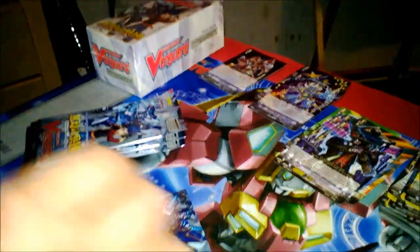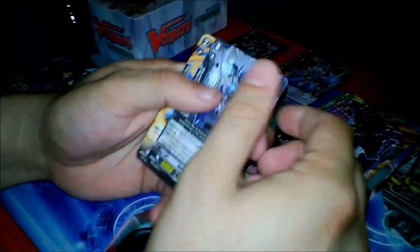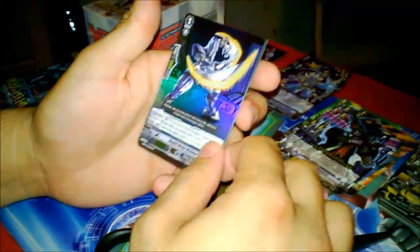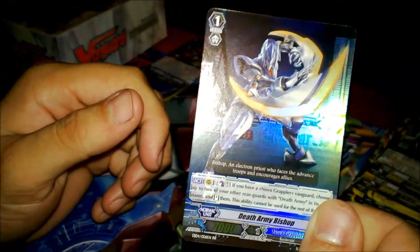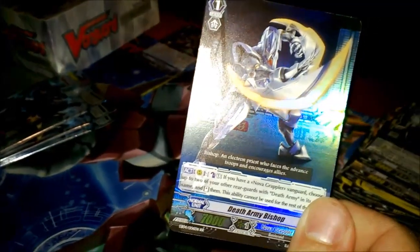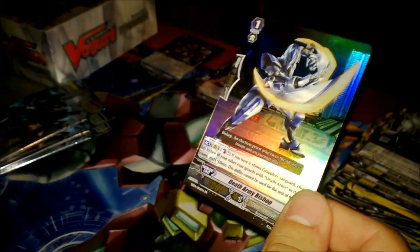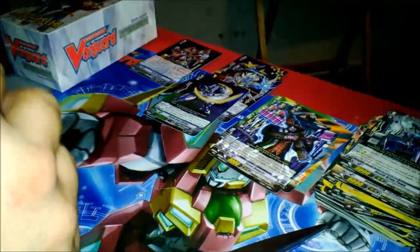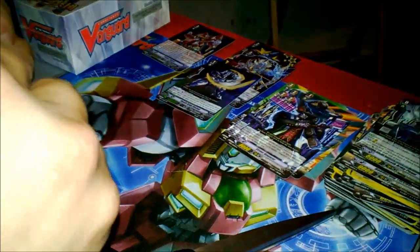Hunter, what's going down? Just trying to finish the Death Army build and the Perfect Riser build. Sadly, Honey Bishop, I don't need you anymore. Basically it's similar to the Knight except you counter blast and you can use it every turn — unlike the Knight which only works when you call it. You stand two units with the Death Army name. Three packs in one — do you think we're gonna get an SP? There's always a possibility.